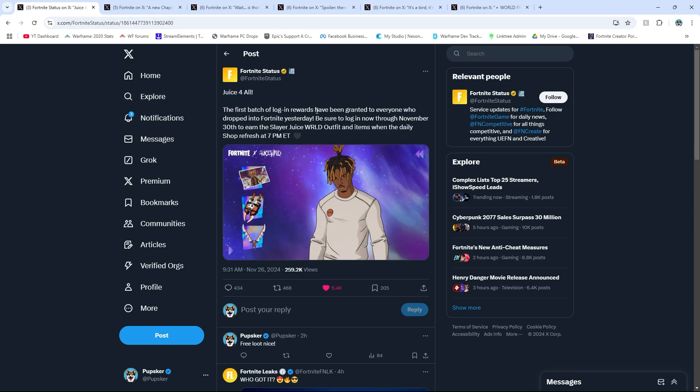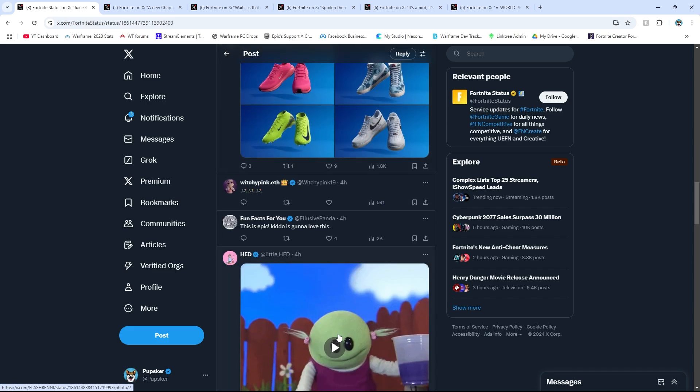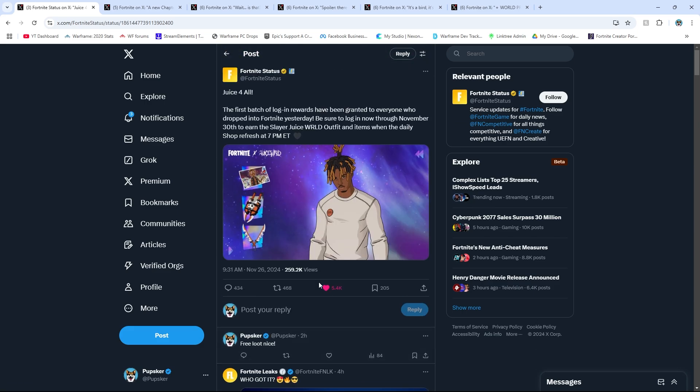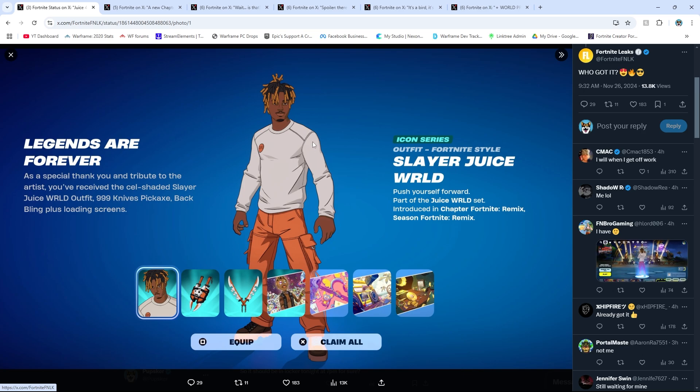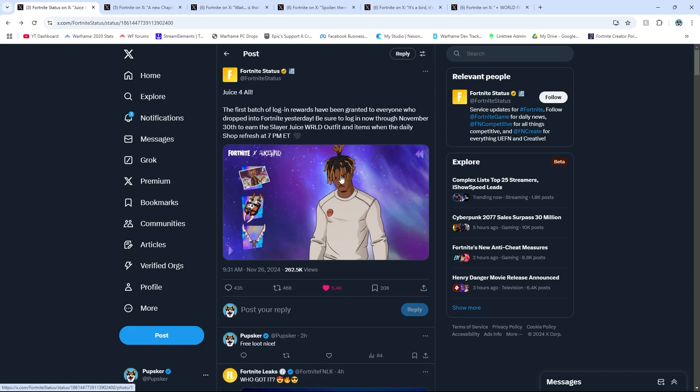People have already been sent free loot for Juice WRLD starting on the 26th of November, so the first batch of Juice WRLD loot was already sent out. It looks like Fortnite Leagues has it listed properly — you get all of this loot. A lot of people are asking where their loot is, saying 'I have redeemed, where's my loot?' — but hey, this is what the free loot looks like. Hopefully everyone appreciates that.